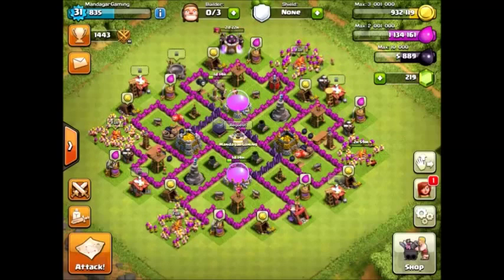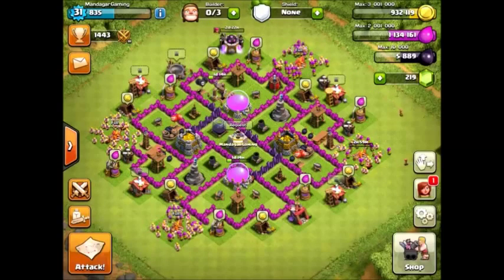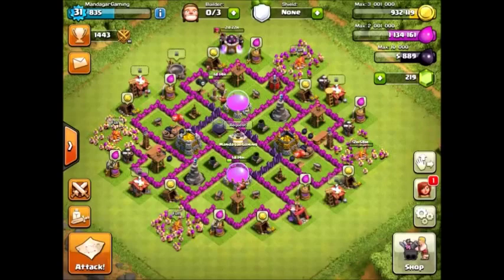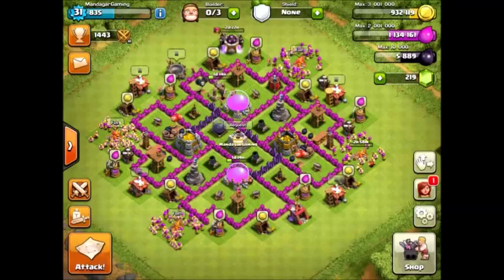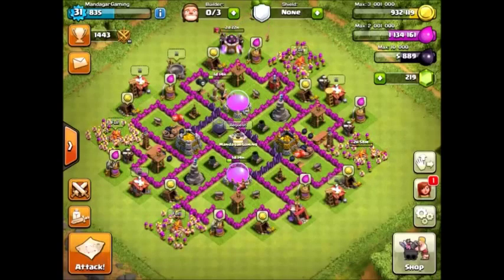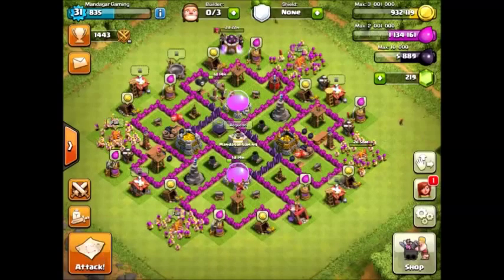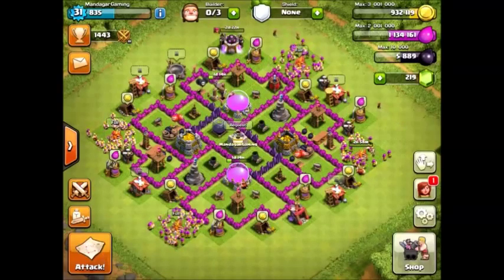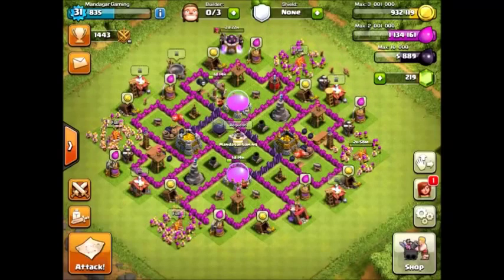I started this day wanting to farm out my level 1 Barbarian King and get 10,000 Dark Elixir, but it hasn't been very well looted in Silver League. So I was at 950 DE and 950 cups. The first three raids were kind of nice — I'll show them later in the video — but then I couldn't get anything, so I started pushing up and I'm now at 1443, so about 500 cups gained.